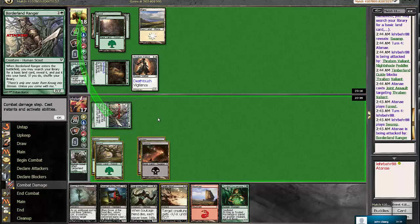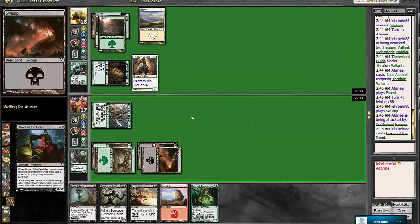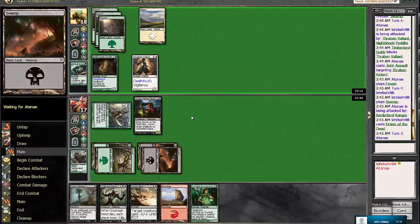He chooses not to block, so he'll take the two, and we'll play the Driver of the Dead. We'll see if he decides to swing in or not. I don't think this is a good trade for him, because we will block the Thrombin Valiant and give back our Timberland Guide, and give the plus one plus one to the Borderland Ranger most likely, to make it a 3-3. And then we can play the Trusted Force Mage next turn to make it a 4-4 and swing in. But we'll see what he does.